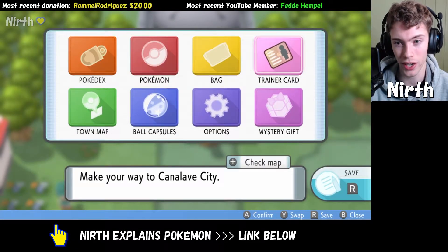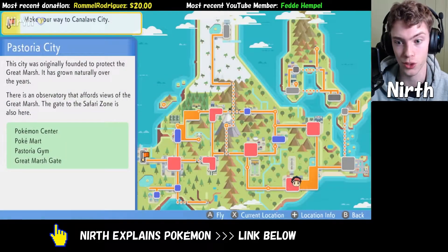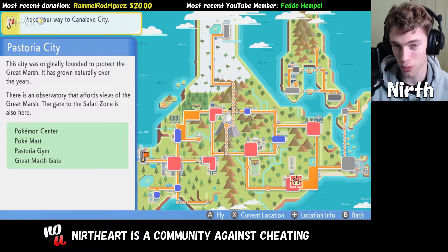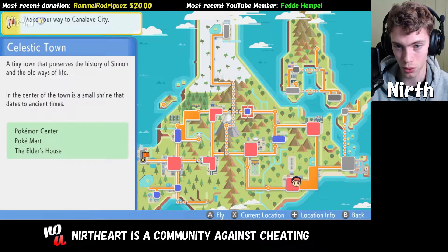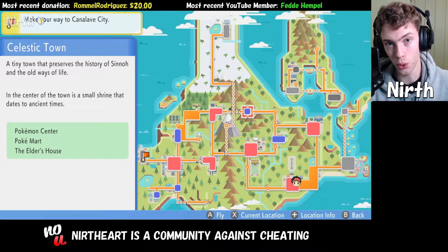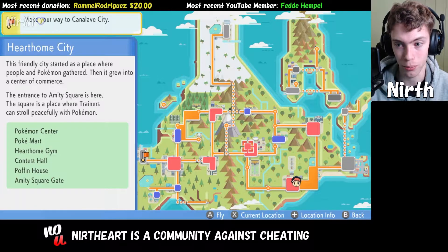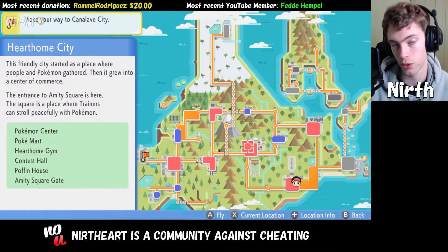It is also possible to find Wooper in the grass or in the swamp, because we're going inside the Pokemon Safari Zone in Pastoria City. If you are unsure about how to get Surf, you just go up to Celestic Town, talk to the old lady inside the Ancient Room, and then go down and beat the Hearthome City Gym, and then you can use Surf.